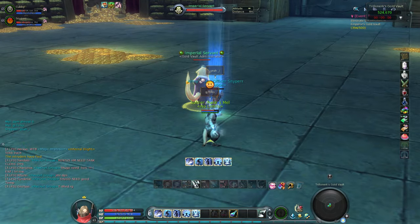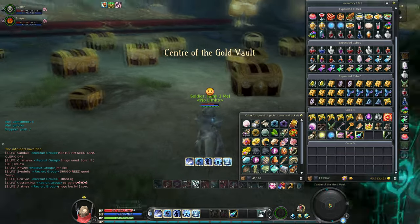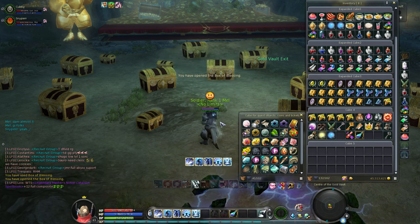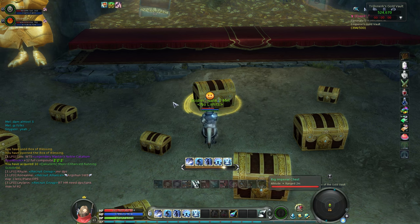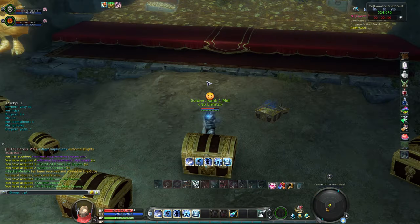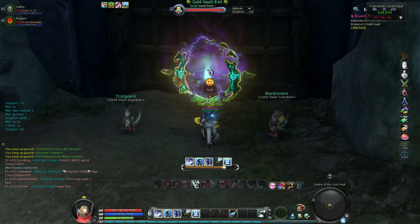For A rank you receive 3 keys, and for S rank I believe it's 7 keys. Along with the quest reward you get an additional key, so we ended up with 4 keys total. The big chest consumes 3 keys and the smaller ones consume 1. When you open one of these chests, you may randomly get a golden pig spawning — kill the pig and a big chest will spawn in the middle of the back room that consumes 7 keys if you have them.